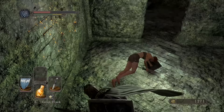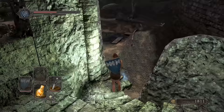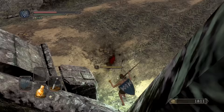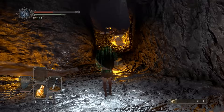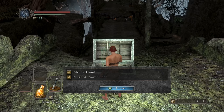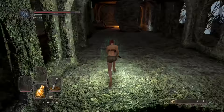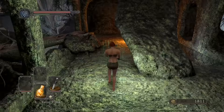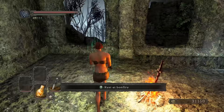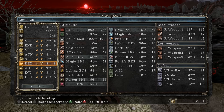Grab another large soul, Chloranthy Ring Plus One, Sublime Bone Dust, another soul — team Charlie. Another soul right here, second to last soul in the area, and the last one. We'll talk to the merchant — I'm thinking about committing a sin with this. I need this chest because it contains a Titanite chunk and a Petrified Dragon Bone — that's one. I need 15 of those; if I get two Lost Sinner swords I'm gonna need 30.